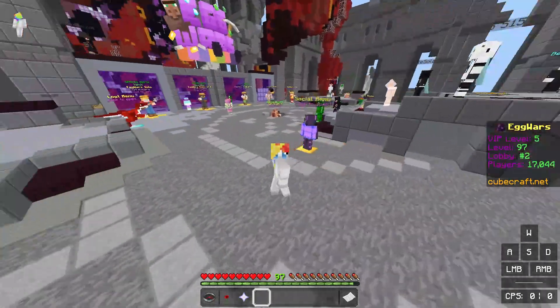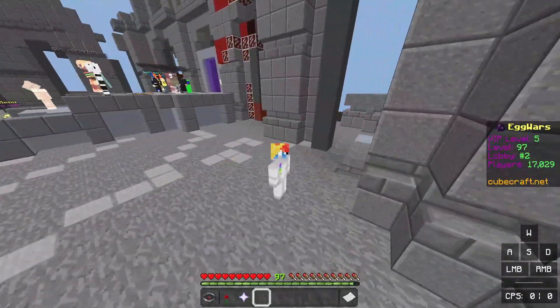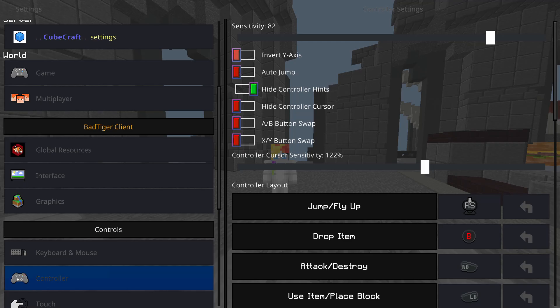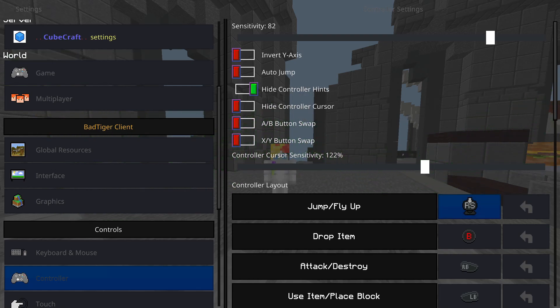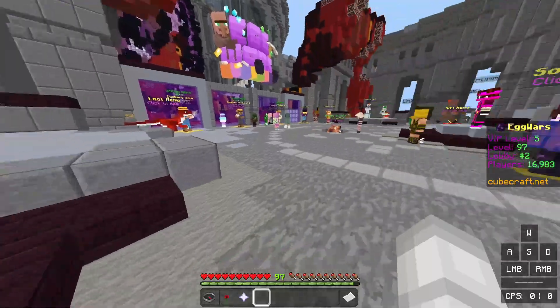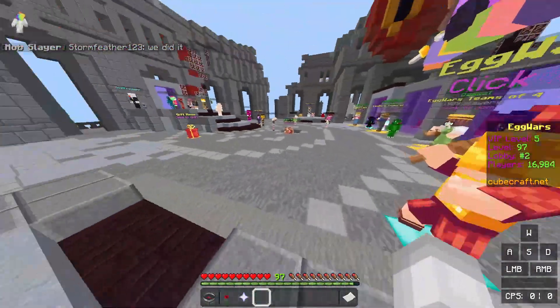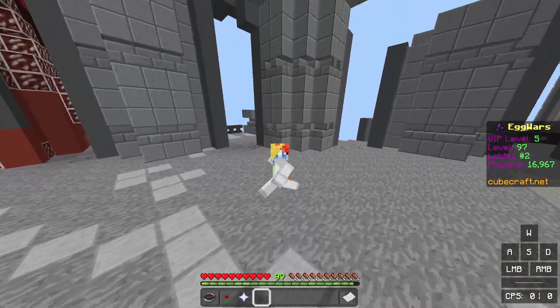Alright, so now we're going to do controller. My controller settings might be a little off because I haven't played controller in like five months, so the sensitivity might be off, but I think all the settings are still right. Sensitivity is 82 — I have no clue if this is right but it feels close. Now the first setting is already weird: jump is right stick. This means I can move around and jump at the same time, whereas if jump is A you have to stop moving and then press A, which is awkward. I know you can use claw grip, but I don't want to break my fingers.